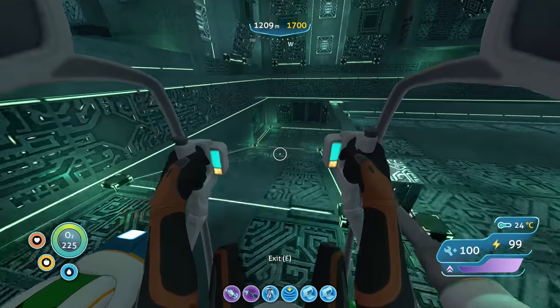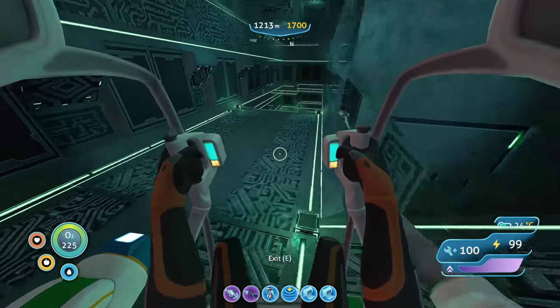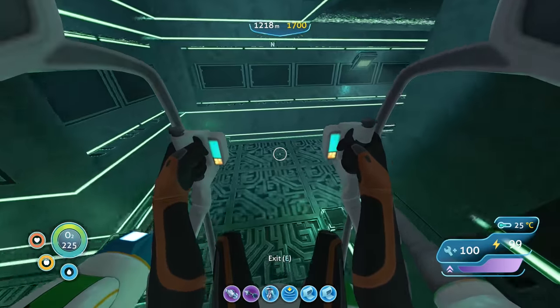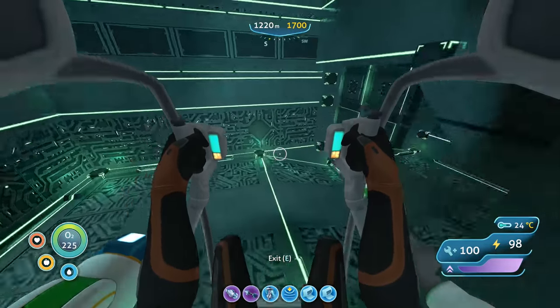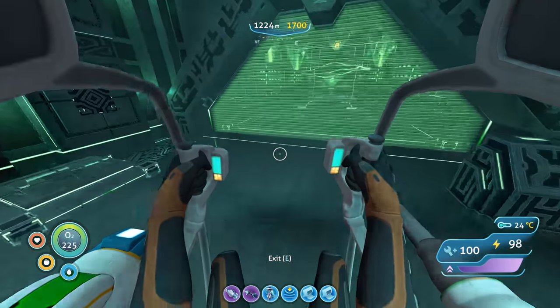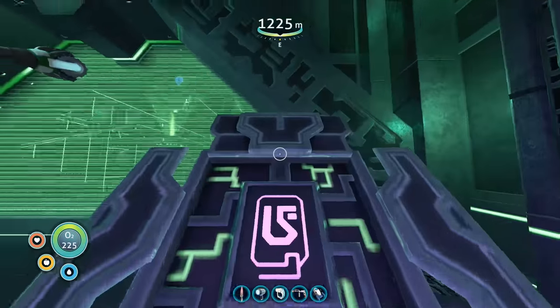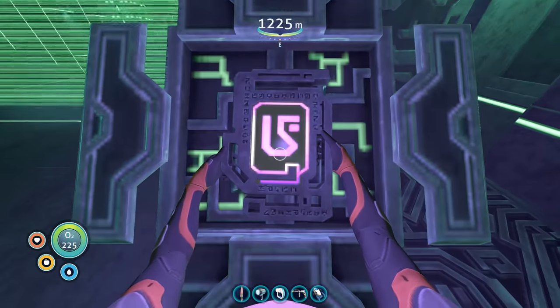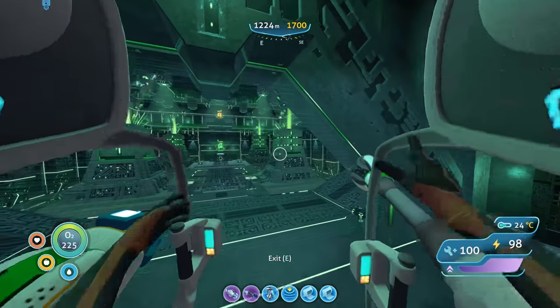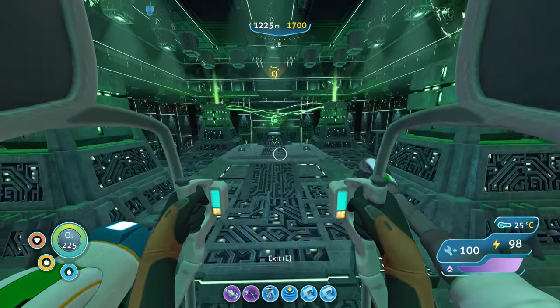If we ever need to recharge, it's going to be a million times easier to go back home because we don't need to go through underwater caves. I'm genuinely liking this setup with the new location. Insert the purple tablet and open the door — release the force field. Now we're going inside. It looks like there are two data terminals in here.